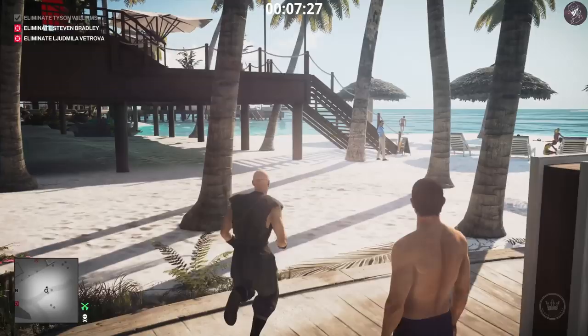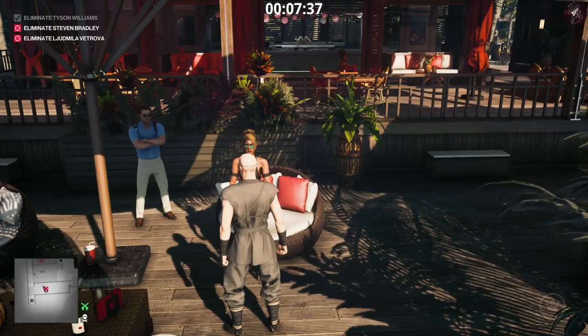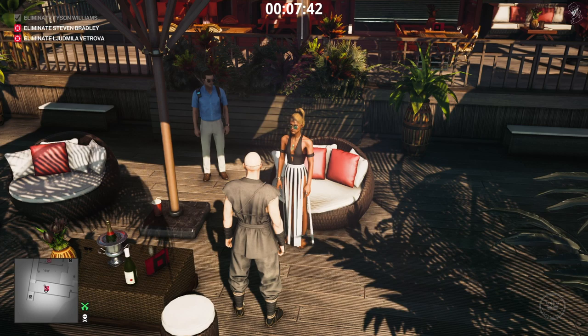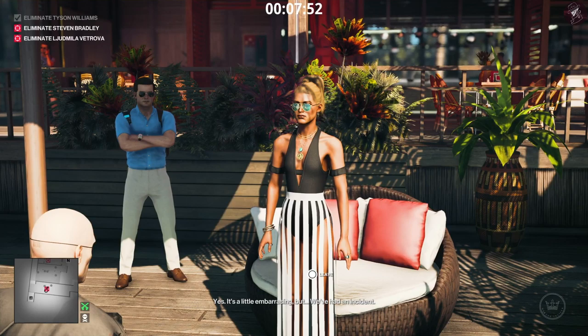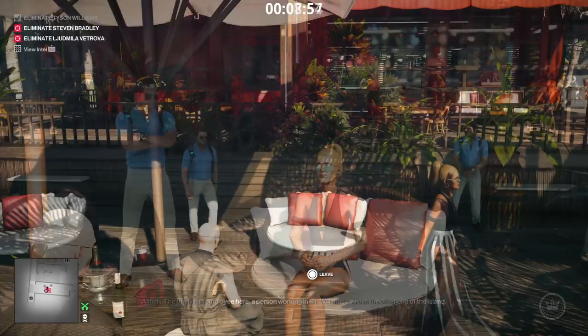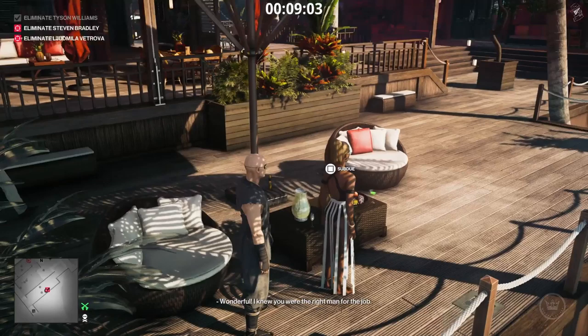I'm not even sure if she comes back and you might have to make a second phone call if that is the case. What you've got to do is approach her and talk to her - she's standing up because she's waiting for us to talk to her, just waiting for the prompt. Once we've finished the conversation she's going to walk away, and that's when you want to engage in the conversation again and then she will tell you to meet her in the spa. We're skipping that conversation - just talk to her again as she's walking away.